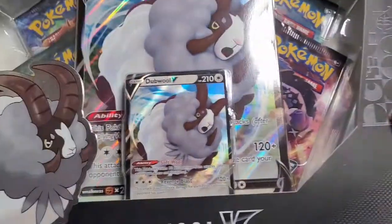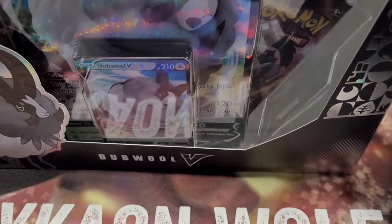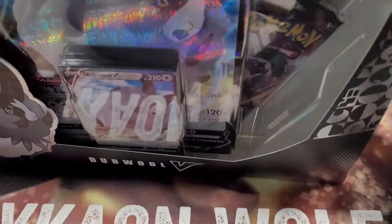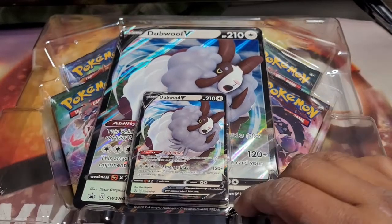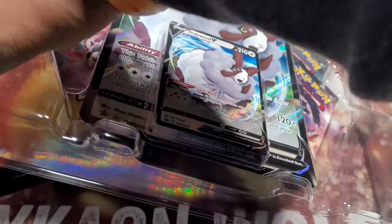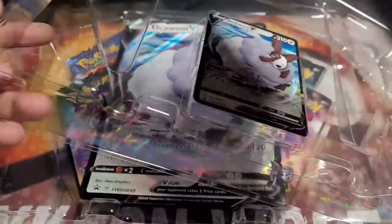Hello trainers, it's your host LycanWolf with another video. Like I said, I promised we're gonna open up something really cool that we haven't opened in a couple of days — Champions Path. Yes sir, we're gonna go for that Zard. The shiny Zard is going for around three to four hundred dollars, and the rainbow Zard is around eight hundred dollars or more. Let's go ahead and open this up.